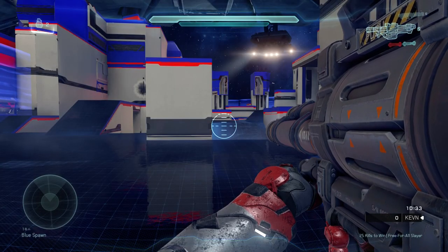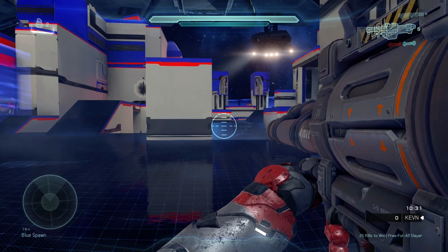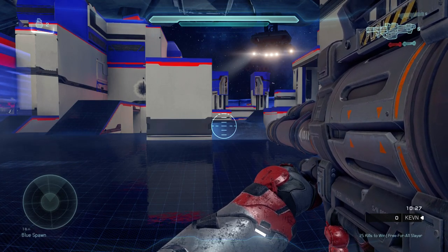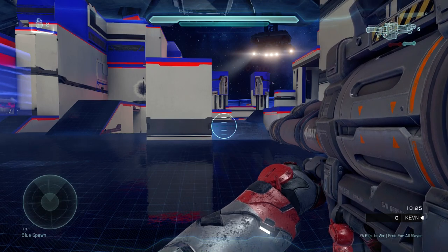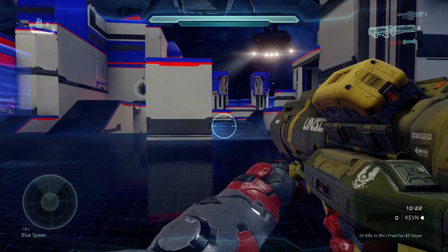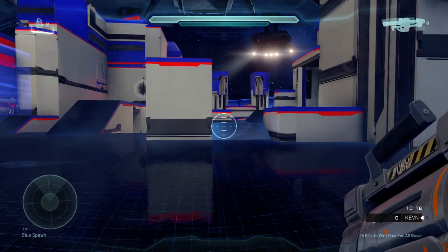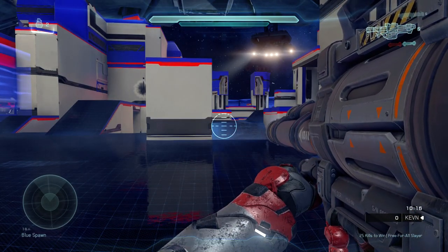Also a big difference here I want to mention is the profile of both weapons. You can see the Spanker here is a very large weapon. It covers up a big part of your screen, where the other rocket launcher has a much smaller profile. So you'd be able to see guys maybe in the upper right-hand corner that you normally wouldn't be able to see with a Spanker rocket launcher.